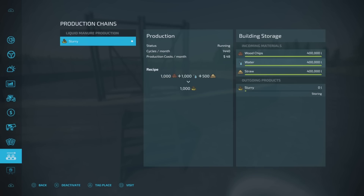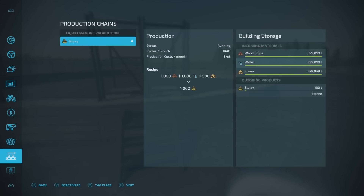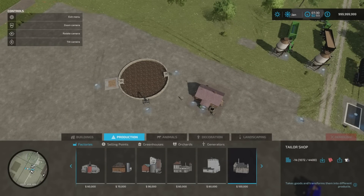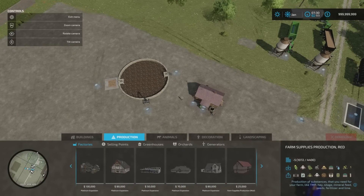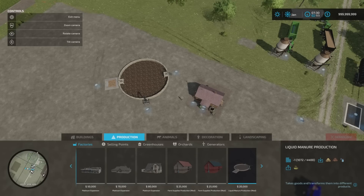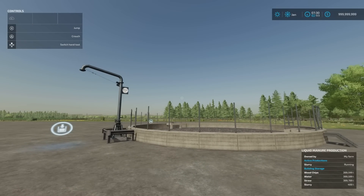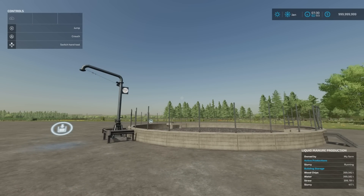1,440 cycles per month with 1,000 of wood chip, 1,000 of water, and 500 of straw gives you 1,000 out. So you are going to get less return on it, but you are getting slurry which is worth more than the individual components, depending what map you're on. If I turn that on now — straight up to 17. At 1,440 cycles and that recipe it's not going to take long to get a fair amount of slurry. You'll find this under build mode, productions, factories, out on the very end. 20 grand, slot count will come down from 10 to 1. Slurry production by FSBT.